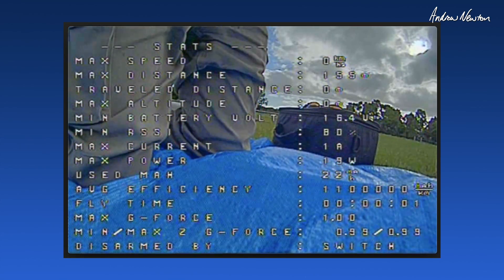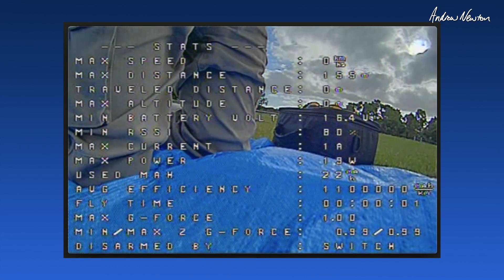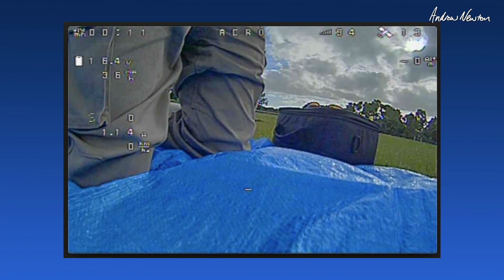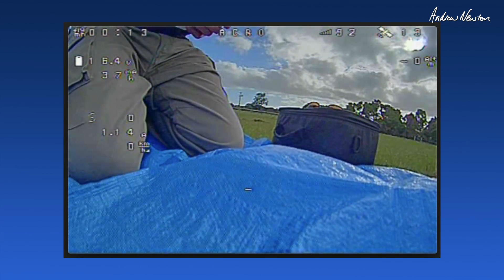Now we'll know if iNAV has actually picked up your close safe home spot — a spot within 200m — because when we arm we'll see that flashing line there that tells us: within 155m there's safe home zero, so that's where it's going to set the return to home rather than where I am sitting now.